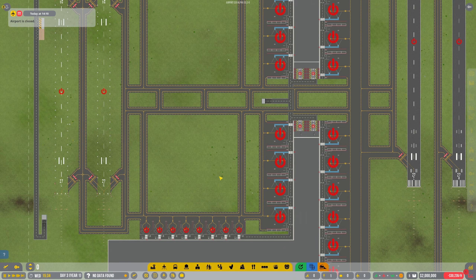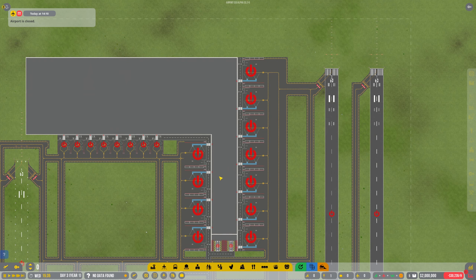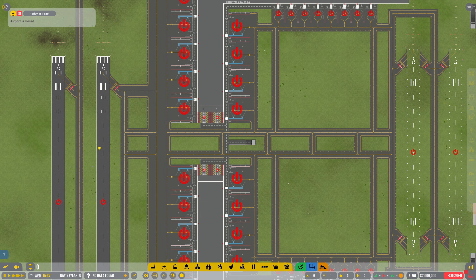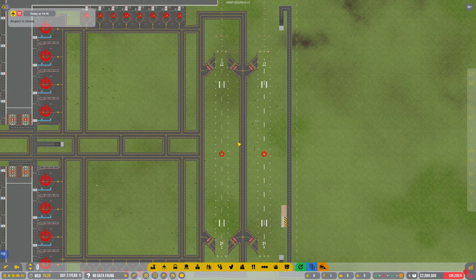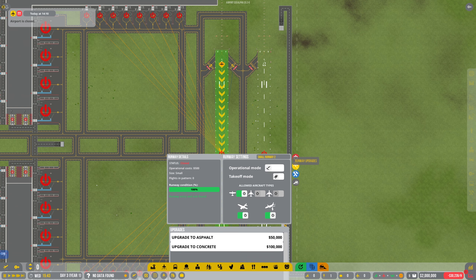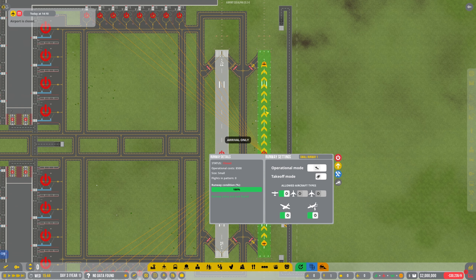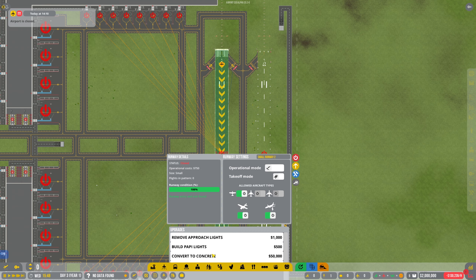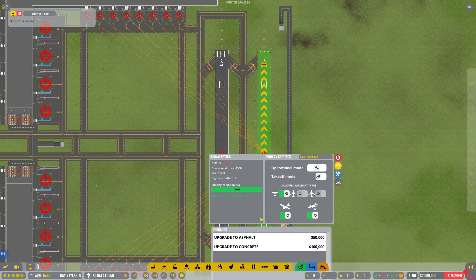Let me jump right in. If you're new to my airport, this is how we currently have it - let me just rotate it. We did have the larger - well, medium at the time - runways on this side, and the small ones on this side. Not sure why they've gone to grass though, so let's quickly convert them to concrete.